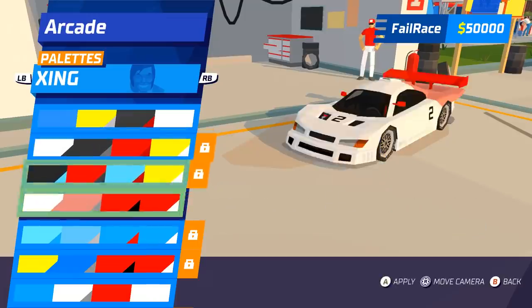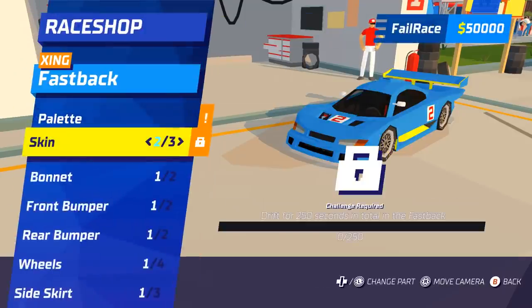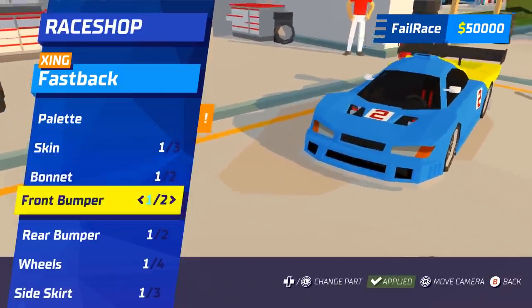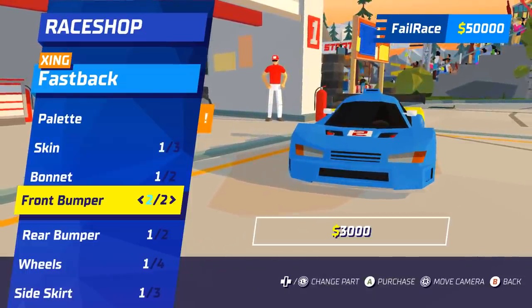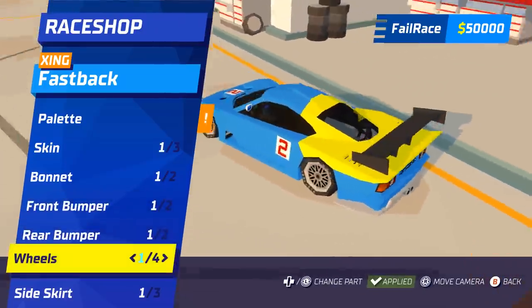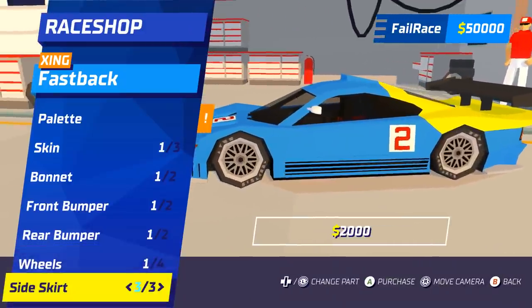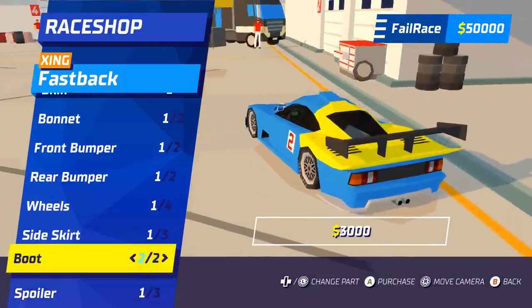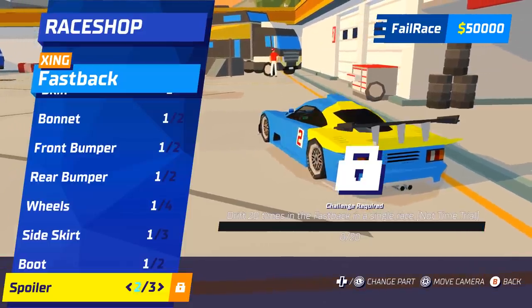There are different liveries and custom bonnets. Some stuff can be bought with the money you earn — we get 10 grand a race at the moment, so you'll be able to do plenty of customization. I wasn't necessarily expecting big customization in this game, but it's nice to have these options. Nothing completely ridiculous, but nice to have the different options.